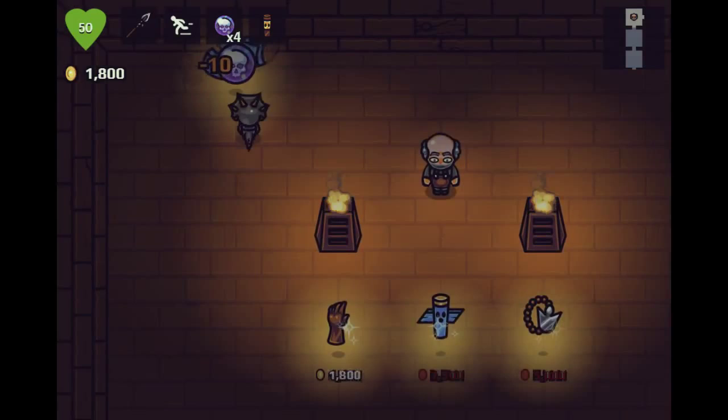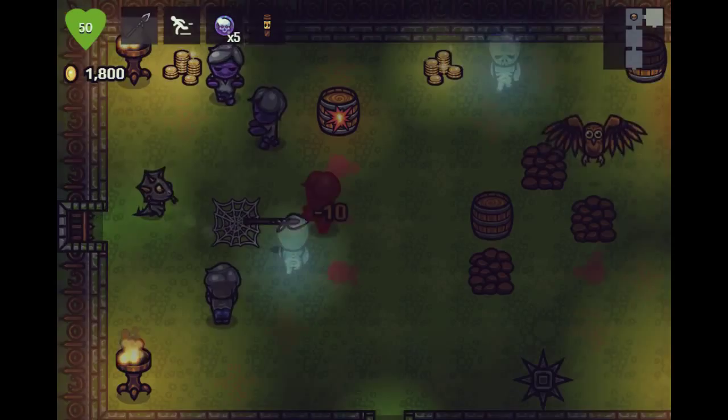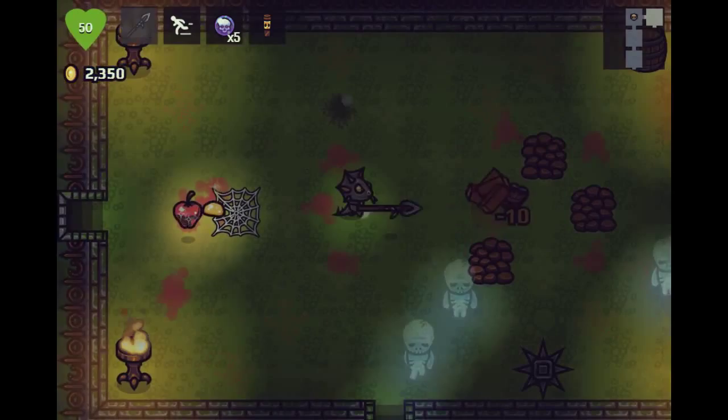We got another soul orb. I have no idea what the abacus does, but that's half the fun. Another soul orb. Let's buy the gloves — we don't have any gloves right now. Actually, maybe I'd be better off buying a charm, because the charms stack, basically, as far as I'm aware. Plus it has like a spike on it, which I think maybe is a little bit better.